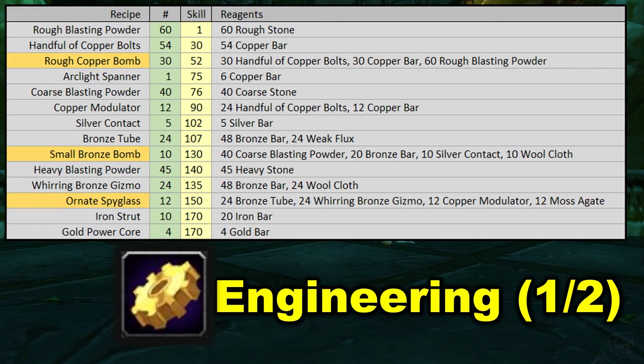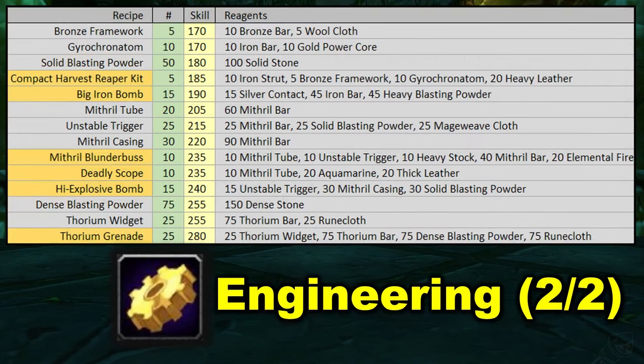Next, we're building up to make some compact harvest reaper kits. The first piece we want to make for those is iron struts, then gold power core, then bronze framework, some gyro chronitums. Before we actually craft those harvest reaper kits, we're going to sneak in some solid blasting powder crafting — this just optimizes the skill ups a little bit. Then we make our five compact harvest reaper kits, then our big iron bombs.